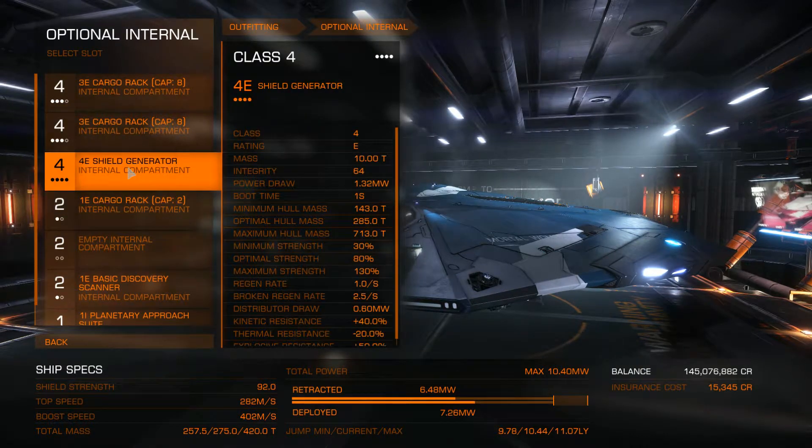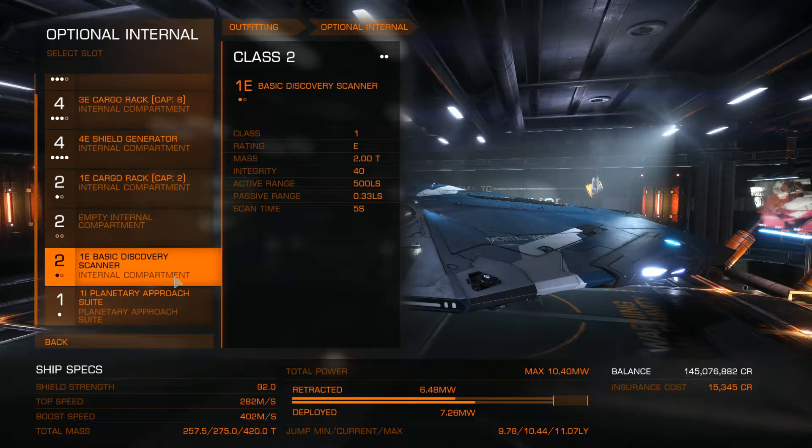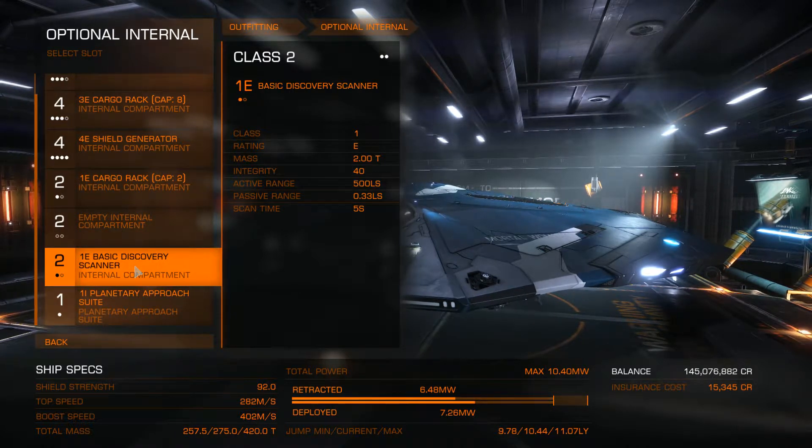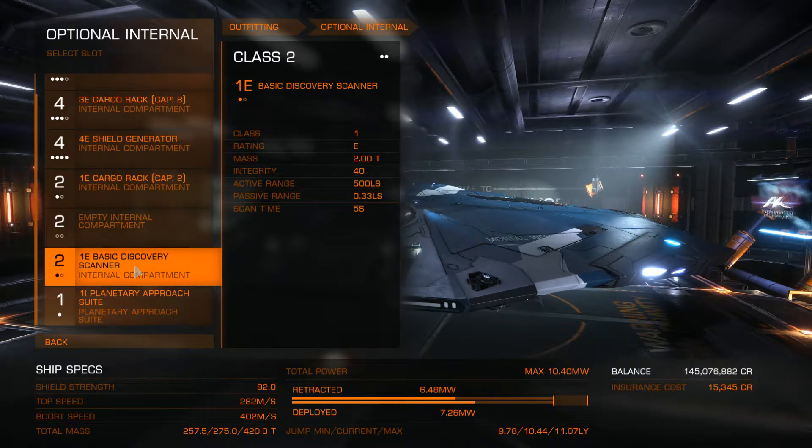Let's start with the optional internals. Depending on the type of cargo missions you do — I ended up doing community goals to make most of my money and have fun in early game — for that it was useful to have a Discovery Scanner on board. However, that's not necessary. It will allow you to sell exploration data as you fly from system to system on your way to wherever you're dropping your cargo off. A lot of the regular cargo missions, if you have a good enough frameshift drive, will only be a jump or two away, even fully loaded, so it's less necessary if you plan to do simply those missions. But in this case, we'll keep the scanner.